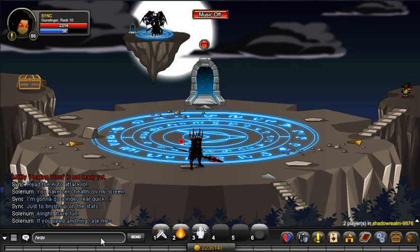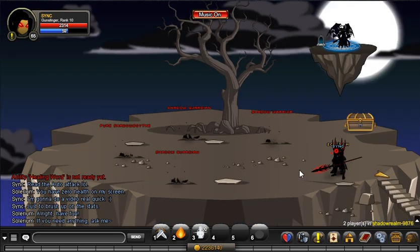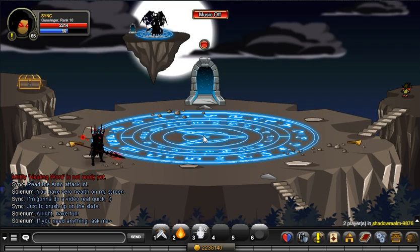What up guys, it's Sync, and I'm here in the new testing combat. I'm going to be explaining to you guys how the enchants and the stat changes work. Ever since I became on the team as a class designer, I've been working on the Silver Rant. I'm only going to explain to you guys the stat changes and how they work.